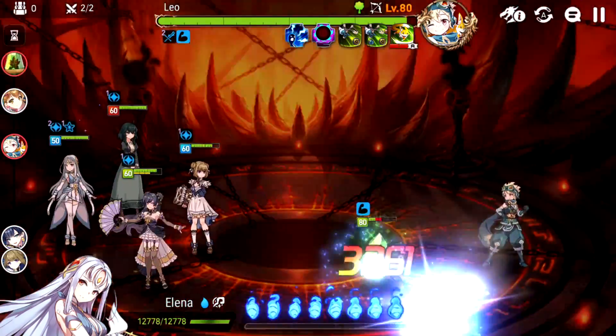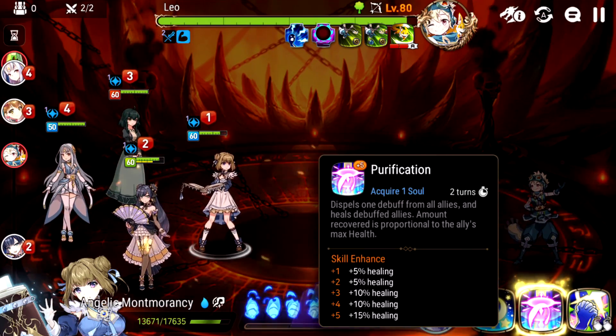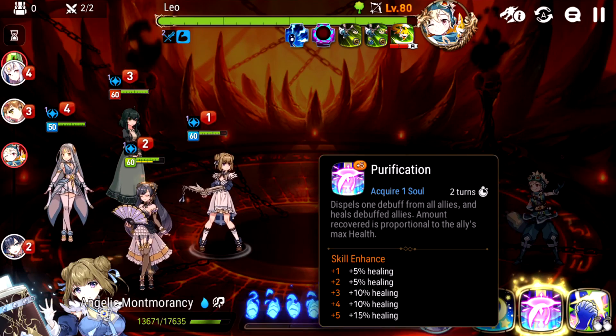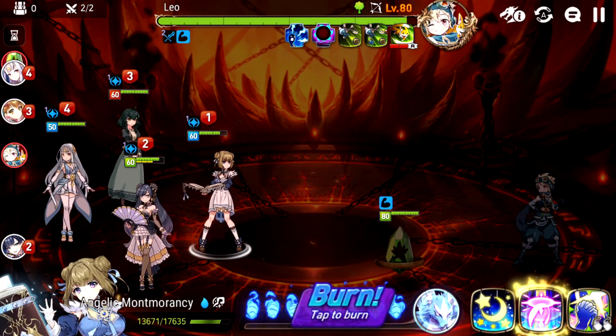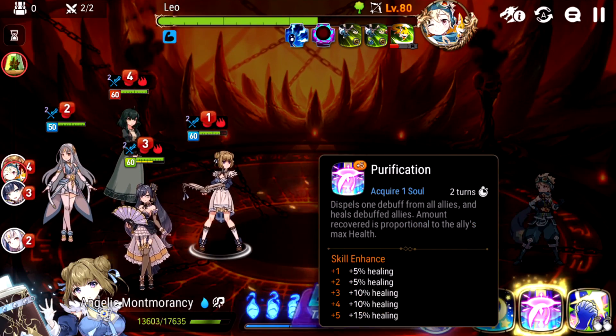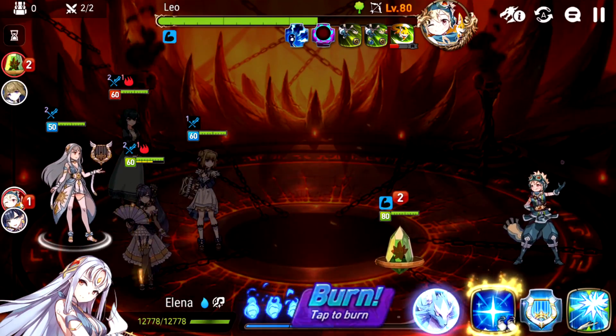I remember from one of my previous runs, Bellona's basic attack was doing incredible damage, and it still was doing incredible damage here, so I was like, as long as we can keep Bellona alive, those 3 healers should be enough. So yeah, we took out Charles, Champion Zerato, and just 3 healers. Angelic Montmorency was able to take care of those burns really well. She could at least remove one of each, which definitely mitigated the damage a lot.